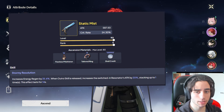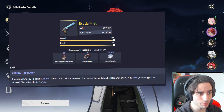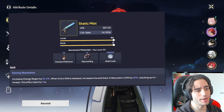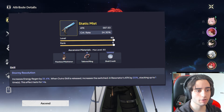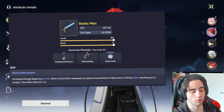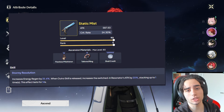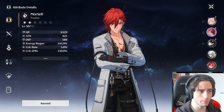If you have the Static Mist — the 5-star standard banner pistol — this is also going to be an insane pick. You get crit rate and energy regen increased by 12.8%, and after performing the outro skill, attack for party members is increased by 10%, stacking up to one time, lasting 14 seconds. Those two weapons — Cadenza and Static Mist — are going to be the 100% best options for him.